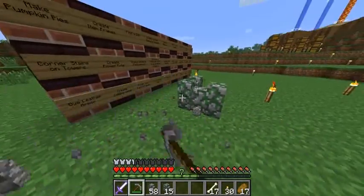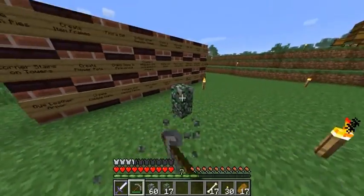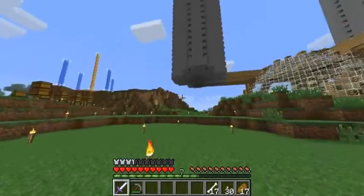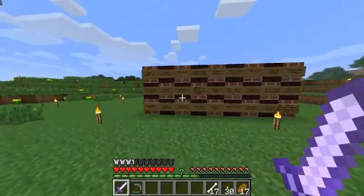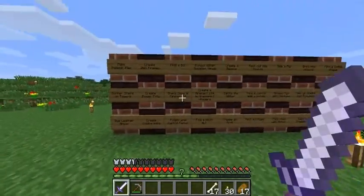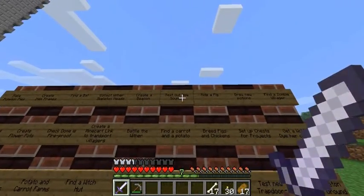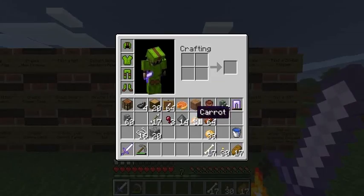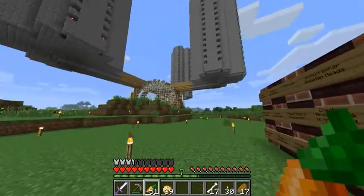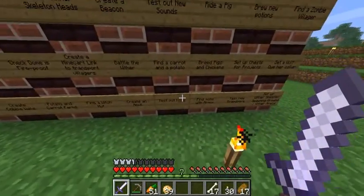What's next? Find a bat — I haven't done that. Actually, I've seen some, I think. Checked domus fireproof so it hasn't burned down. Potato and carrot farms — obviously not yet. None of those. Testing out new sounds — done that. Find a carrot and potato — got them from some zombies. I'll just use the bread maker over there because it works with these as well.